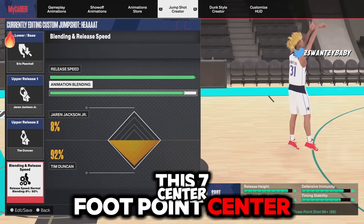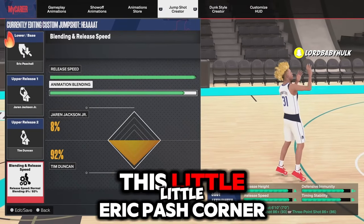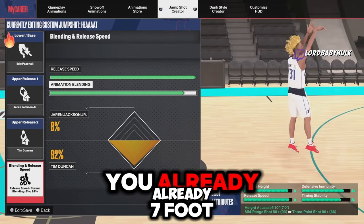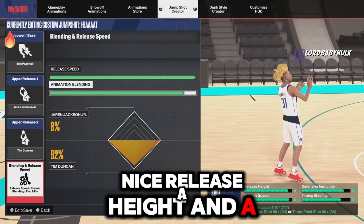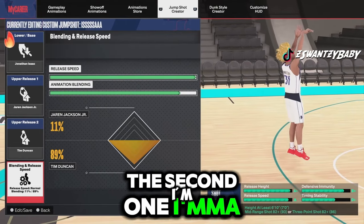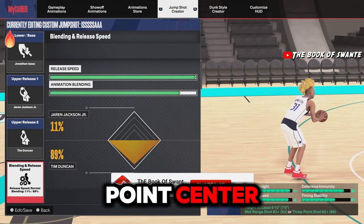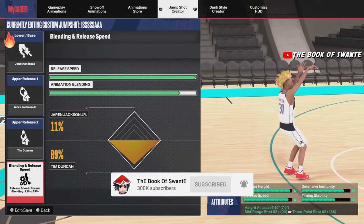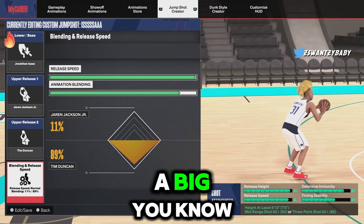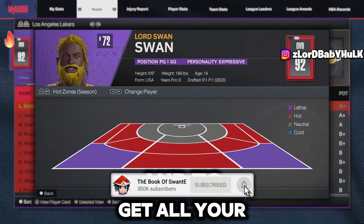Here's another jump shot with a nice timing cue - really flicky. This is for a 7-foot point center. The Eric Posh base is decent, got nice releases, you can shoot straight over people. You're already 7 foot so you've got a great release height and decent speed - everything is good. The second big base is Isaac - you can shoot over people even easier as a point center, decent speed, a little weaker stability, but better release height. Try both of these bases as a big.